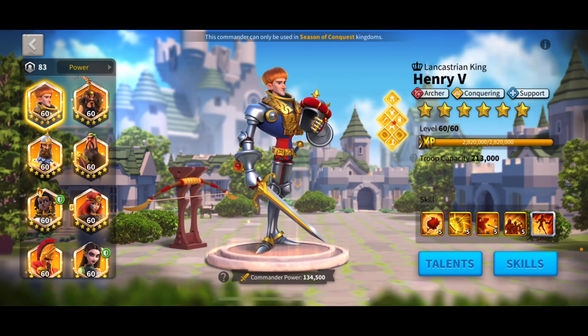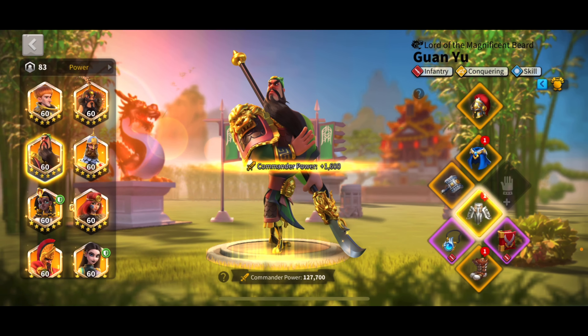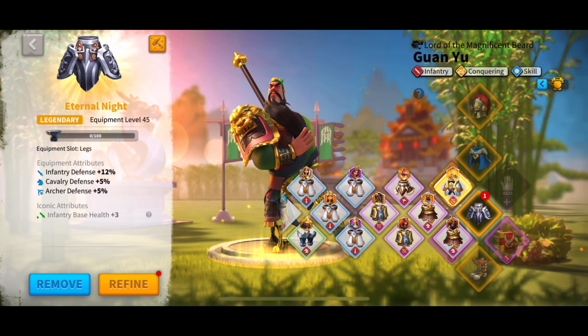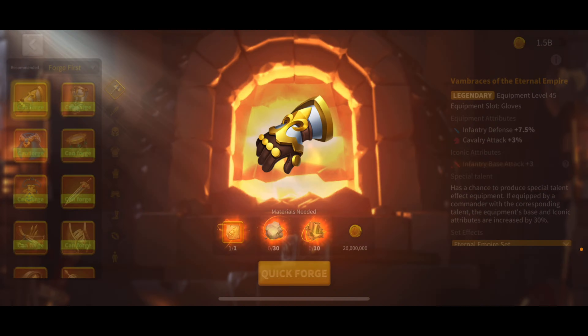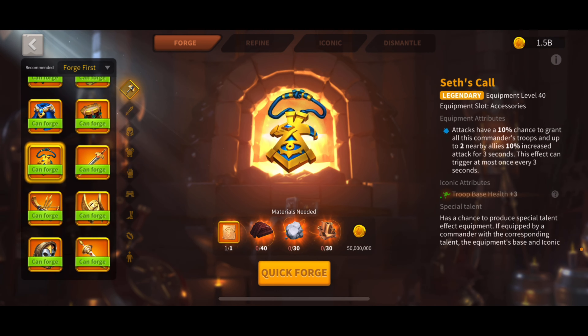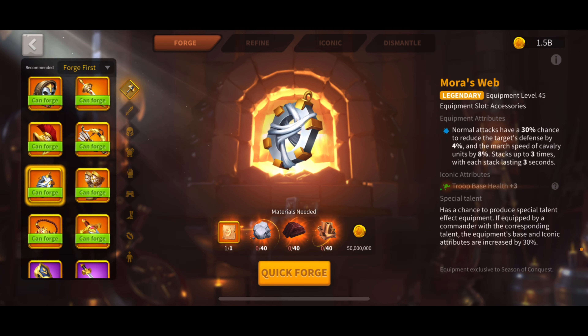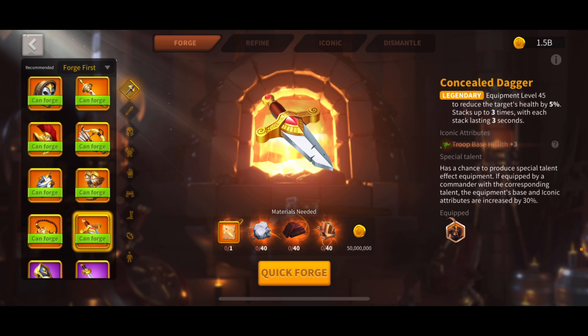We're going to go ahead and equip that on Guan Yu since we already made it. That's going to upgrade my infantry set to almost full legendary. If I really wanted to, I could get the crit today most likely, but I'm not going to worry about it. We do still have enough to make an accessory.